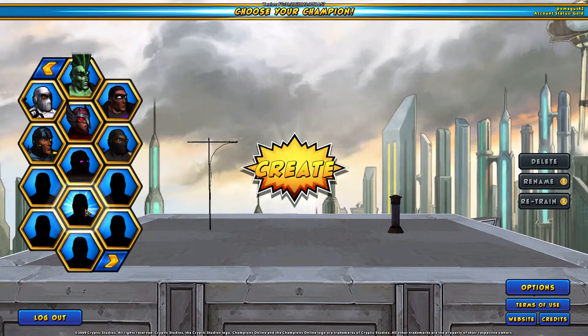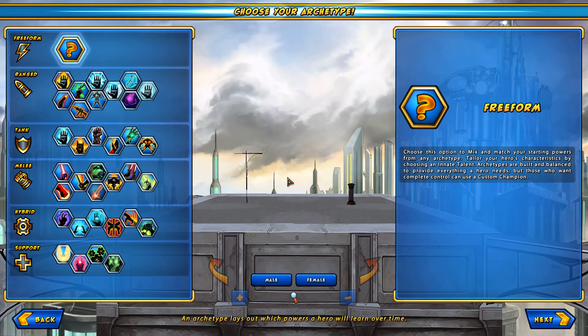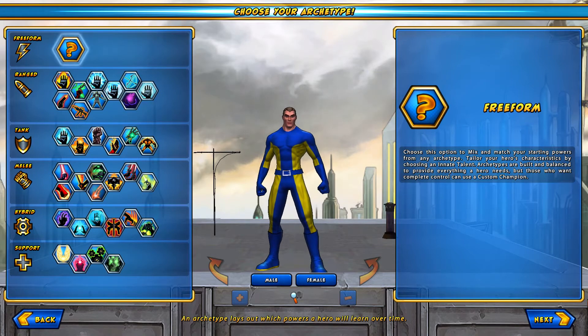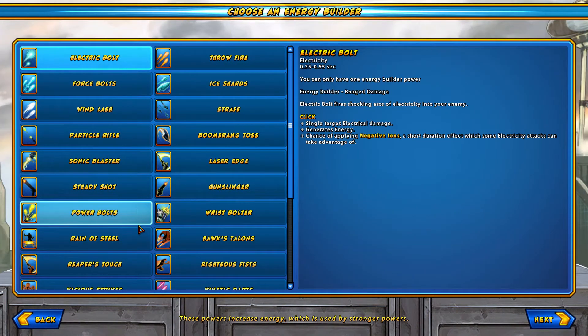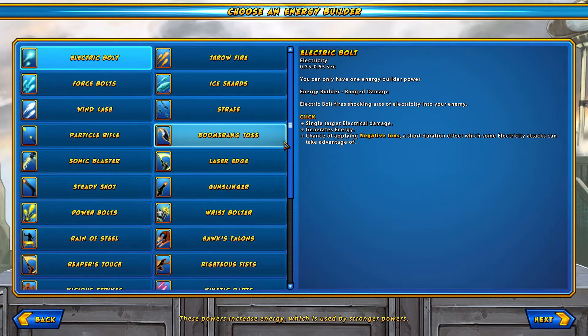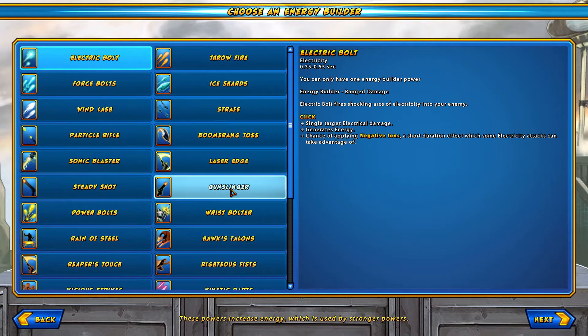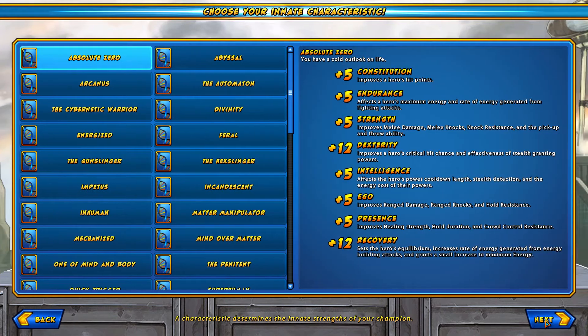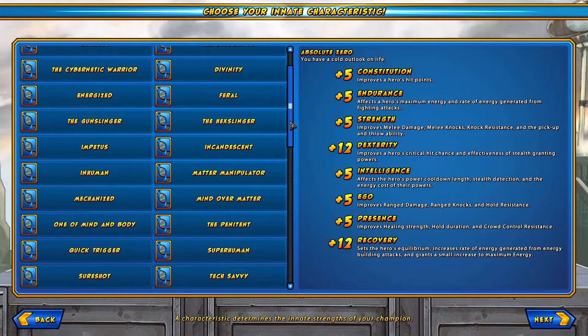Welcome to Champions Online, this is brownstone2004 and we're going to take you through character creation. I'm going to show you a quick tip. Let's do freeform, I'm going to do a male character. I'm just going to do this pretty quick — I'm going to make this guy a pistol wielder, so let's see what we got here.